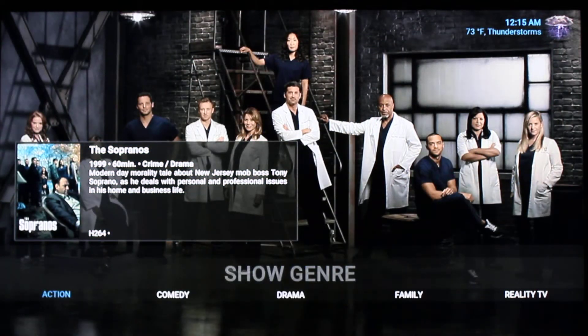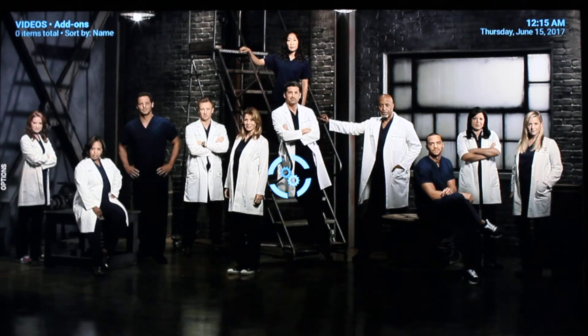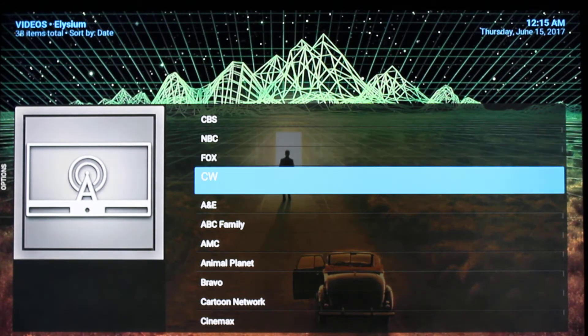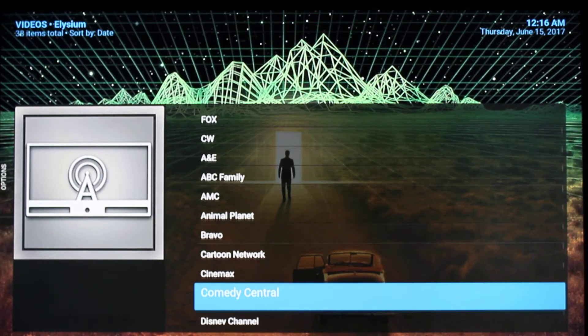Down below for genres, you have Action, Comedy, Drama, Family, Reality TV, Sci-Fi, Mystery, Game Show, and Western. And there's also a Networks section where, if you choose, you can go in and search any particular network — CBS, NBC, Fox, etc. — to search your shows through that option as well.